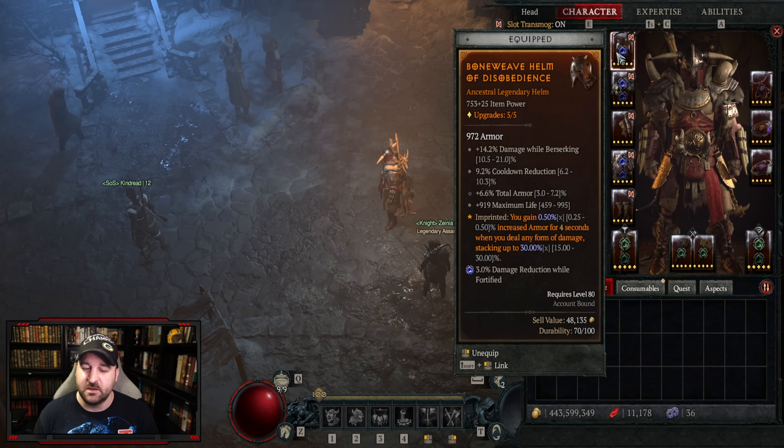Mitigation chest here, imprinted with the might aspect which grants damage reduction for five seconds — up to six when using basic skills. You'll be alternating basic and core skills a lot in this build, so this is a heck of a lot of additional damage reduction.